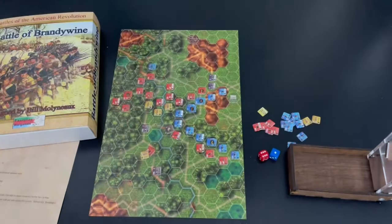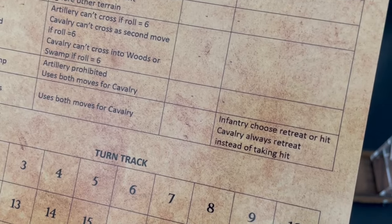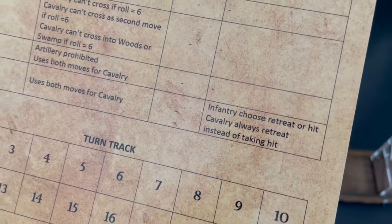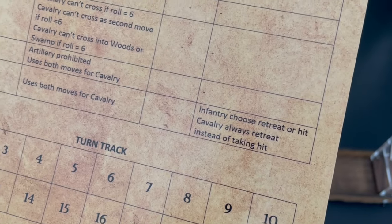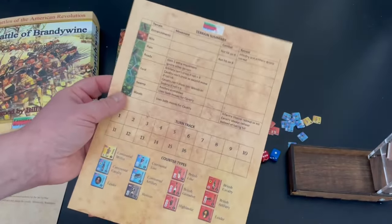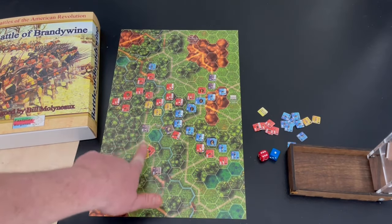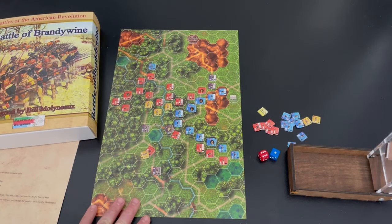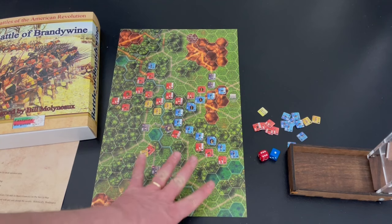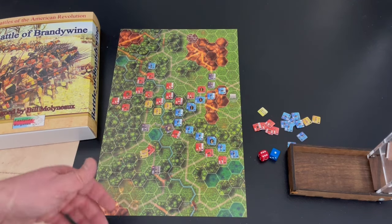Looking at the playsheet, the terrain and woods rules are at the very bottom. Cavalry can only move once in the woods. Infantry can choose to retreat or take a hit when hit — but that's only in attacking, not in defensive fire. Cavalry will always retreat instead of taking a hit. As the Patriots, you've really got to maneuver into the woods. There's also a swamp area in the middle of the map and a line of swamps you've really got to use well to hold the British off.